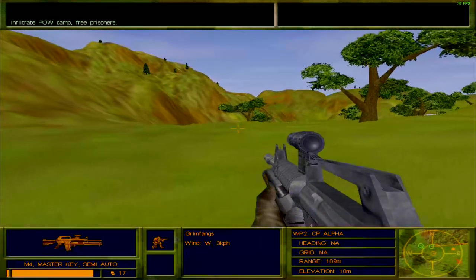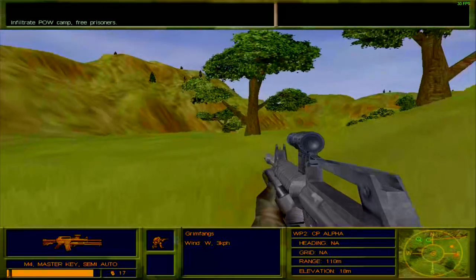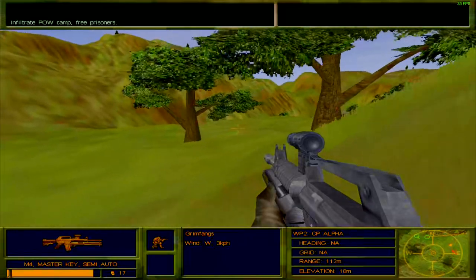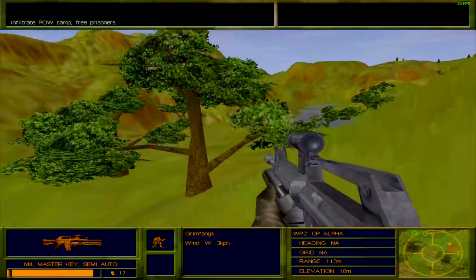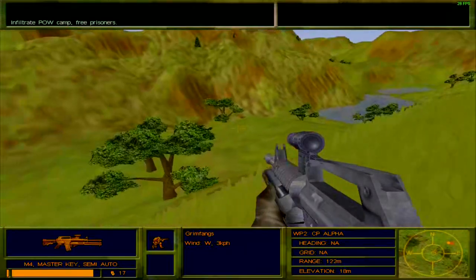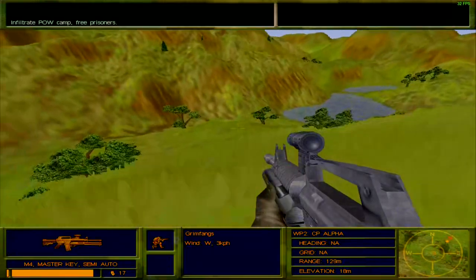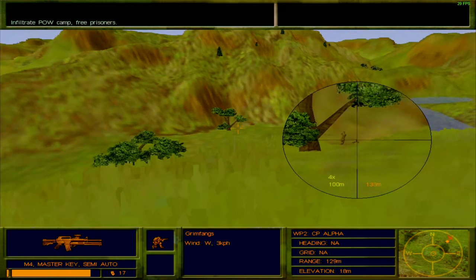Things were going fine up until recently — right up until the point where I got shot by one of the enemies after having secured the POWs. There should be another team right there. I forgot where they are but there should be another team right there. Oh there they are. Thank you for shooting at me so that I could figure out where you are.